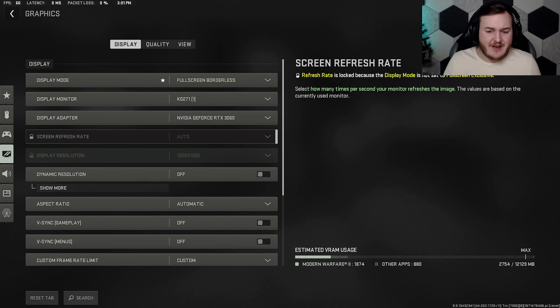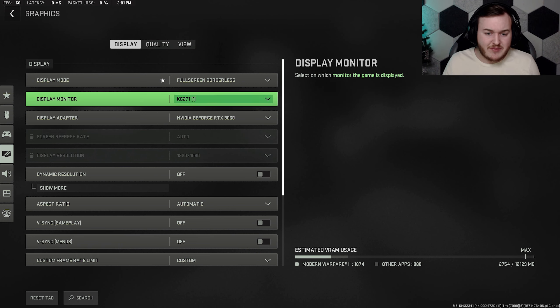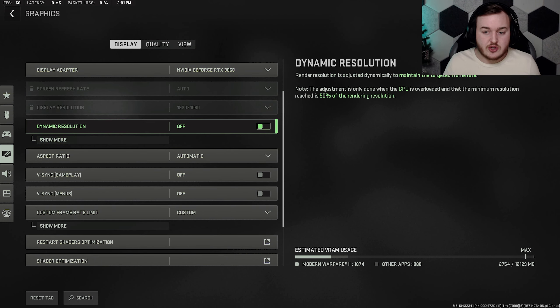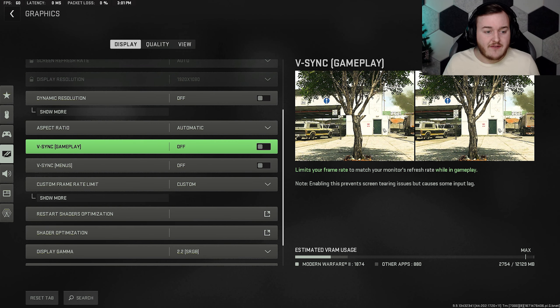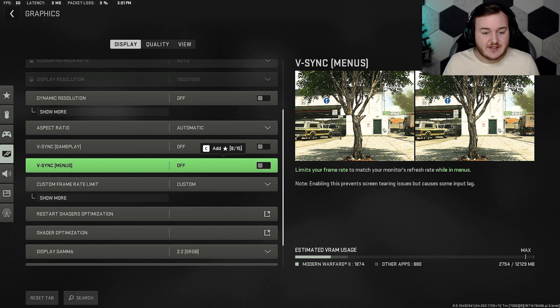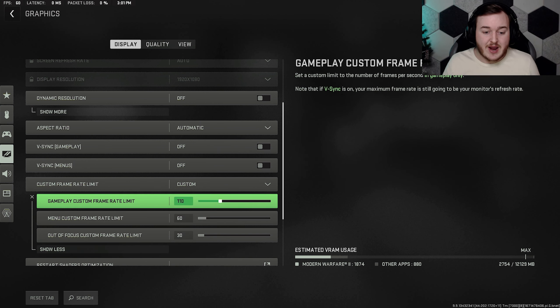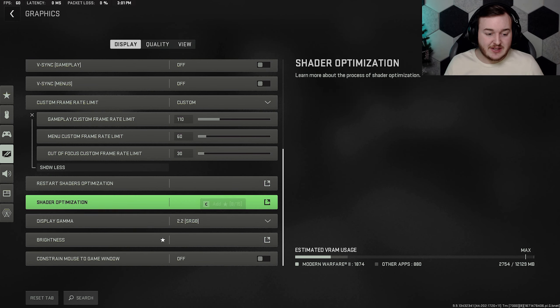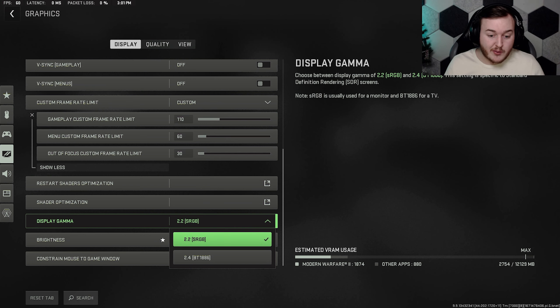Display settings: dynamic resolution off, aspect ratio off, V-sync gameplay off, V-sync menus off. Custom frame rate I have at 110 since I record, stream, and game on one computer, so 110 is fair for me. Display gamma is at 2.2. That's really it for the important settings you need to know.